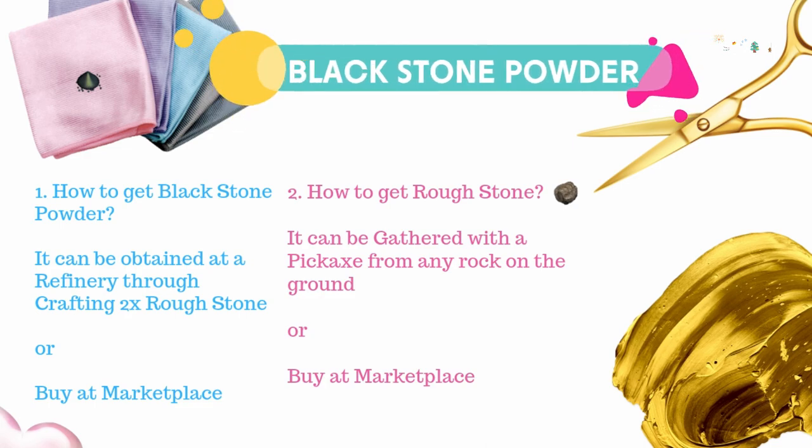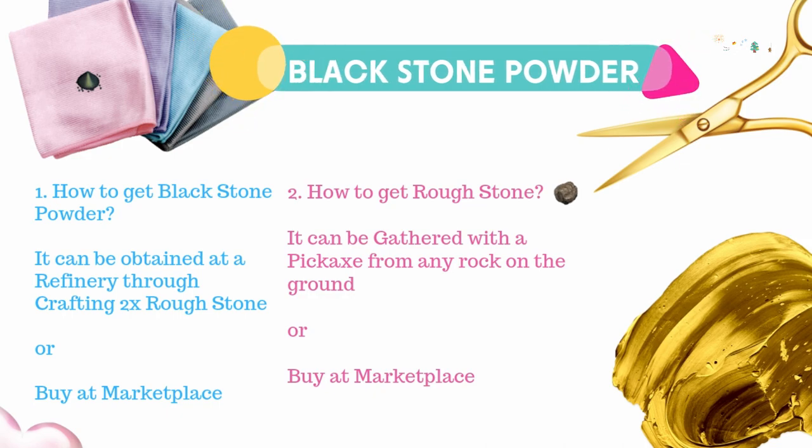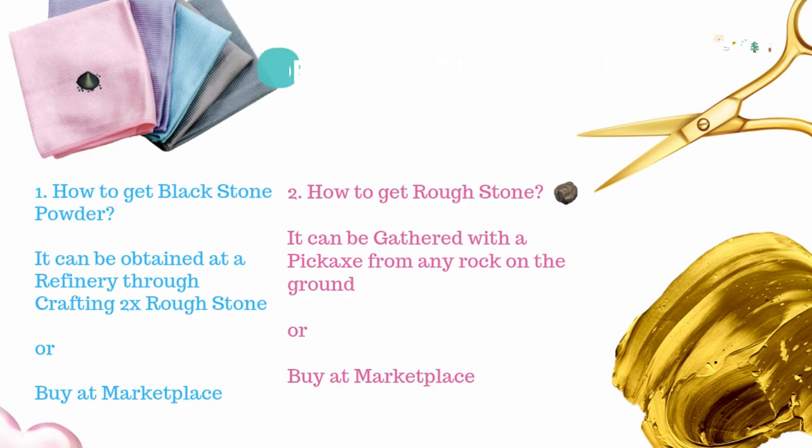Lastly, you need 100 black stone powder. You can easily get it at the marketplace or through the refinery by crafting rough stones. Rough stones can be actively gathered on rocks.